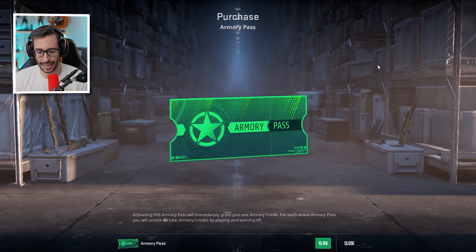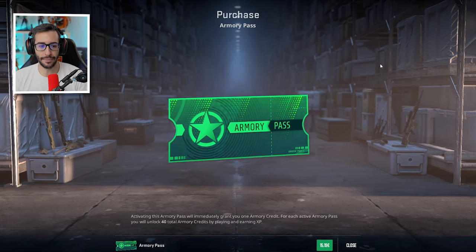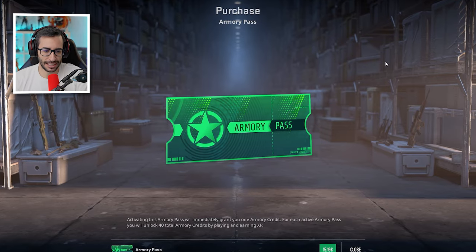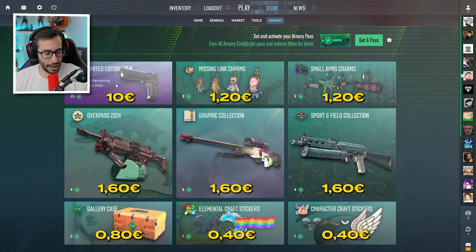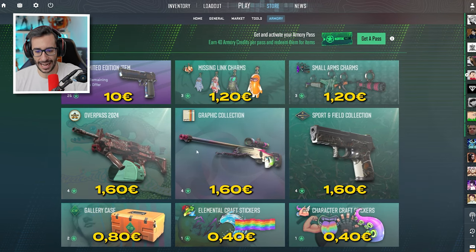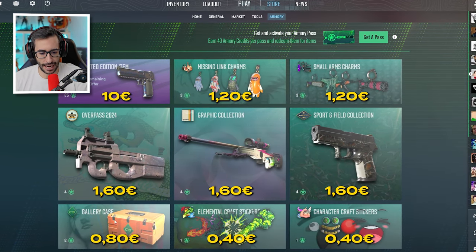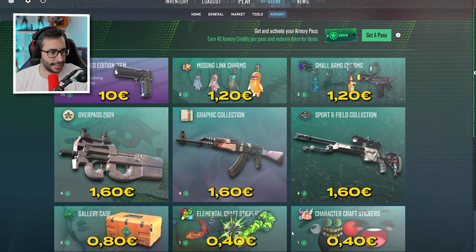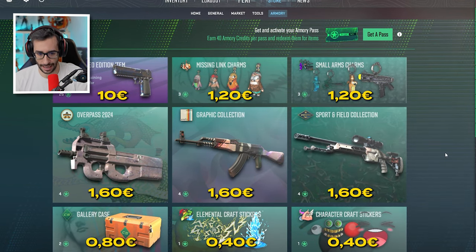It costs 15 euros and based on that we can calculate how much it costs to redeem each item. In the case of the Deagle, if I'm not mistaken, it's 10 euros. Keychains are 1.20 euros. Collection skins are 1.60 euros. Cases are 0.80 euros and finally stickers are 0.40 euros.